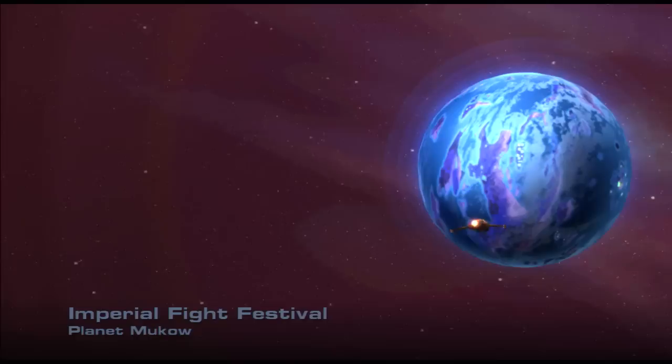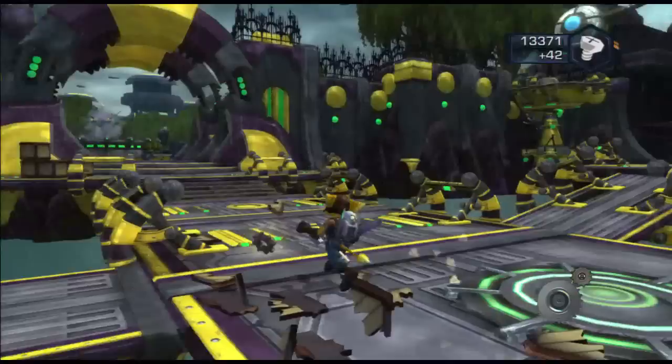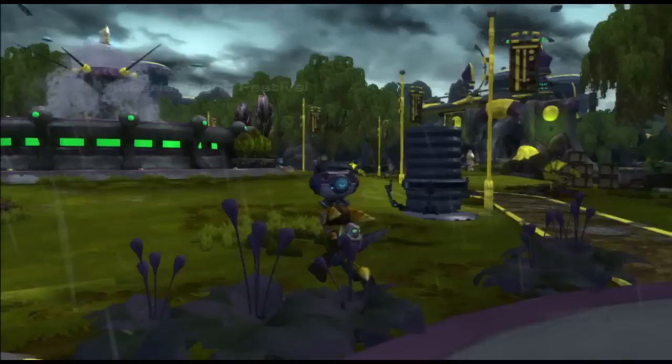No cutscene — great. Now we'll go to MooCow for the Imperial Fight Festival, which is our arena. I like arenas — I always have. We can see a gold bolt immediately, so I'll try and figure that one out. No cutscene. Don't forget the box physics. Alright, Quark — fine, I'll do that. We've got a wall jump up there.